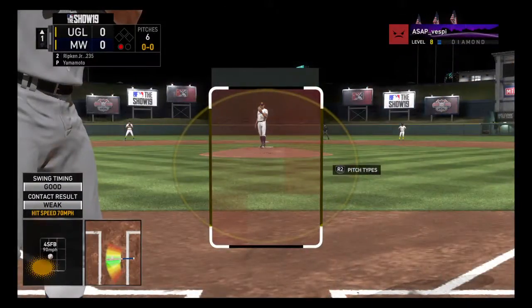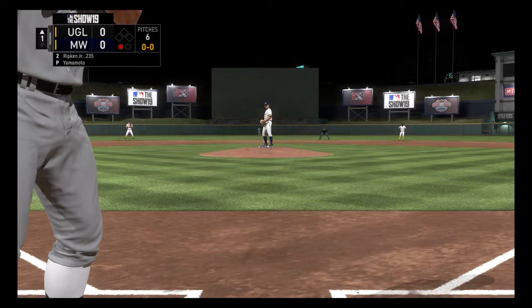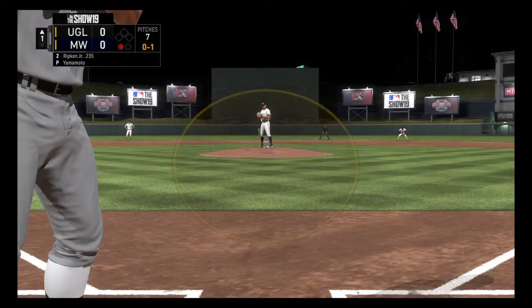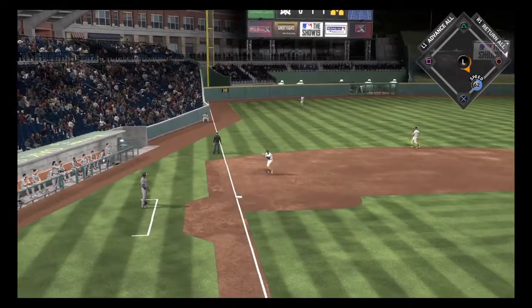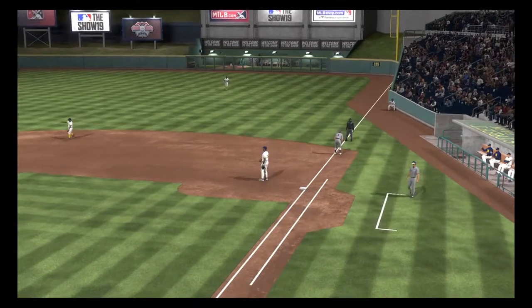Digging in now as he'll get his first opportunity in this one. First delivery to him on the way, and he lays off a pitch here that he probably shouldn't have — 0-1. One thing I'm going to keep my eye on with this young starter on the mound is how he's able to stay ahead of hitters. It makes pitching at this level a lot easier, and when you're trying to establish yourself in the big leagues, you're going to have a much better time doing that if you attack hitters from the get-go.